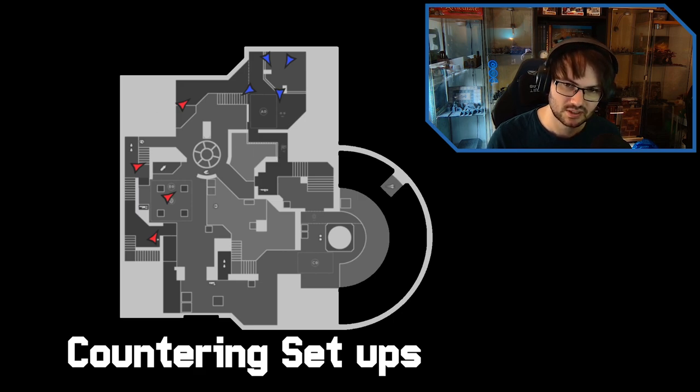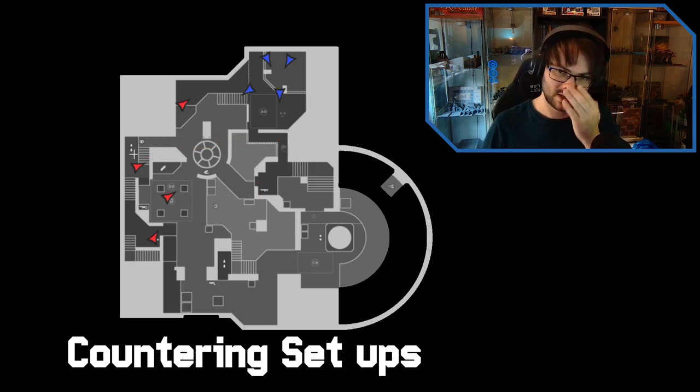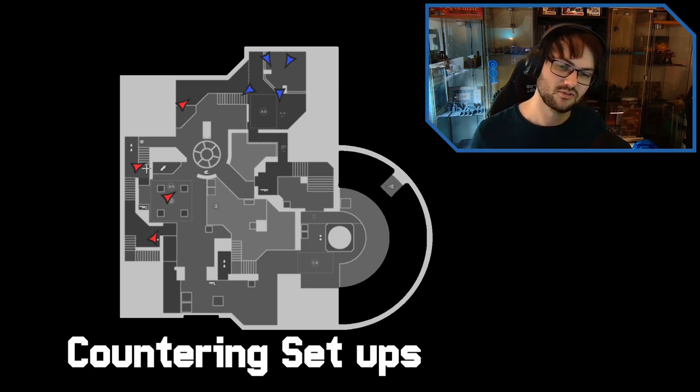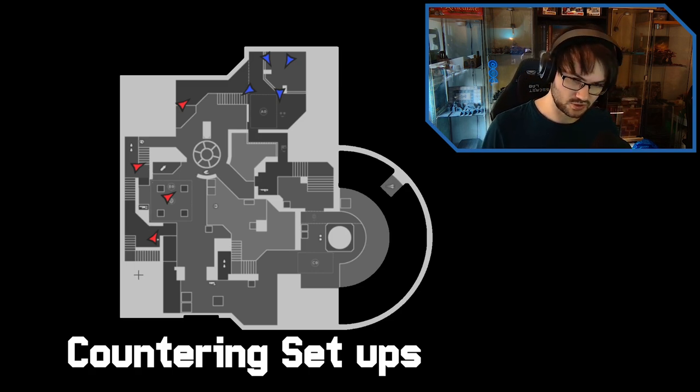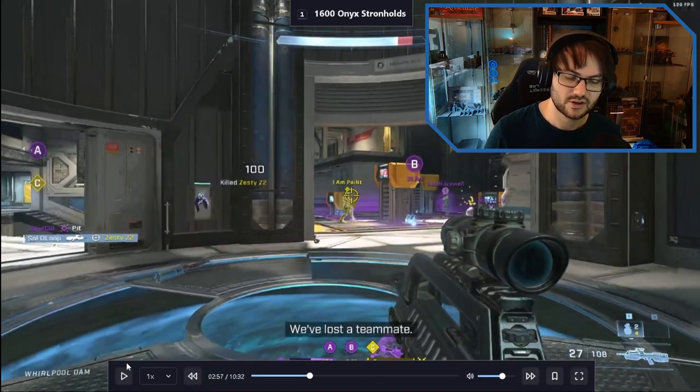If the blue team tries to move over the pistol spawn into control they have to move through the red team's line of fire. So when you're trying to break setups: push one side really hard, get a pick, push up to stop spawns so you don't get any squad spawns during the fight, and then - only after you've slayed, hashtag slay first - then you take the stronghold.